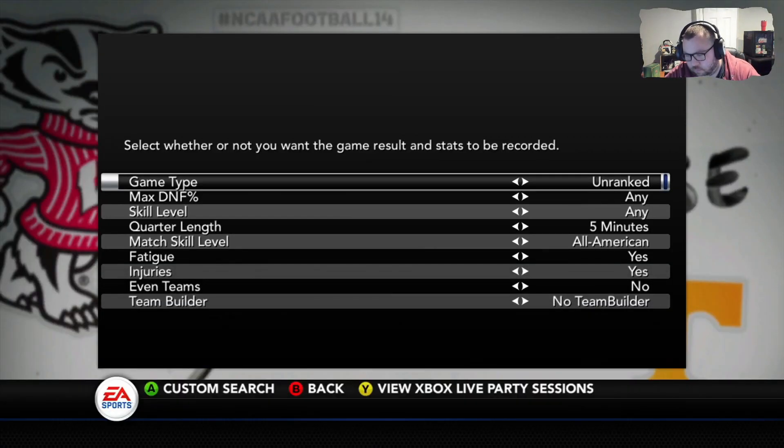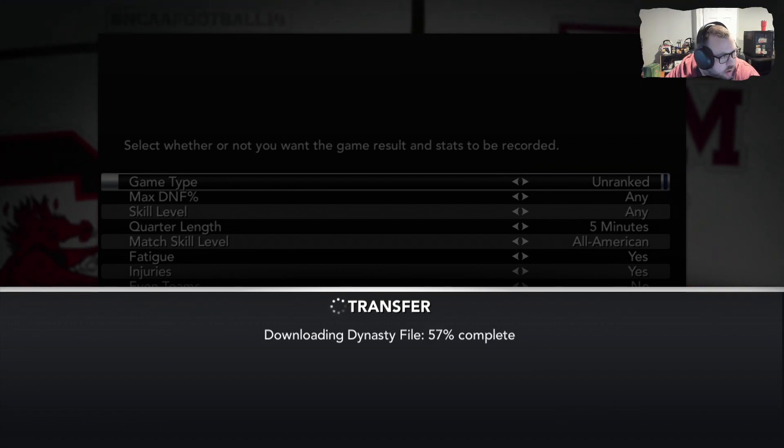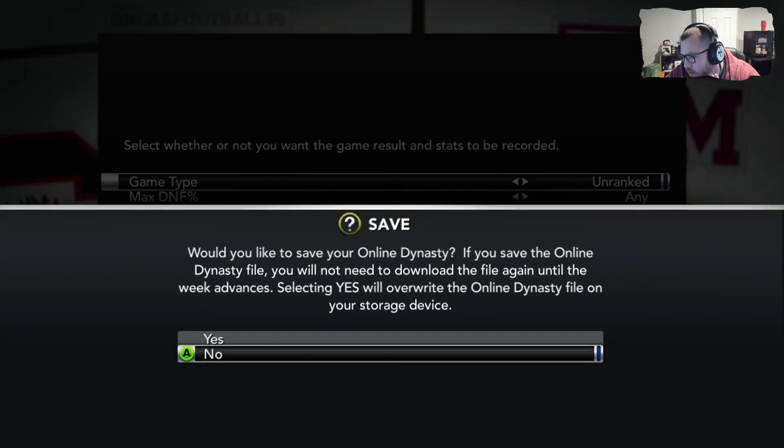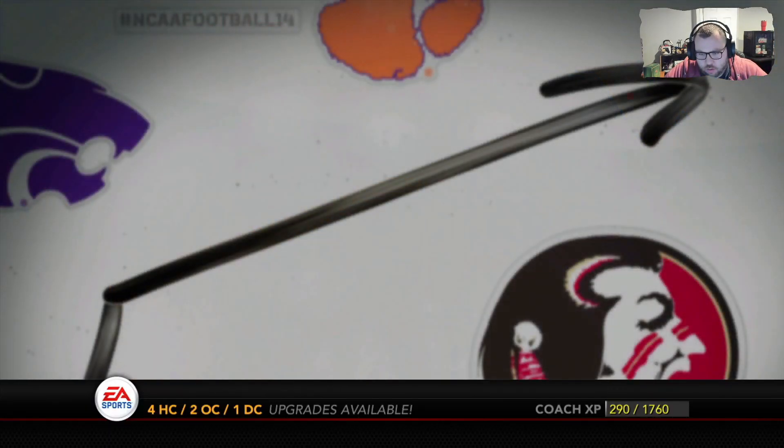It's going to take you to what looks like the dynasty loading screen. Let this run. The person who sent the invite — just wait, do not leave that party invite. This is why communication is key: let your opponent know it's loading, just give me a second. Then after it loads up, it takes you to the game screen.